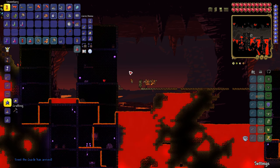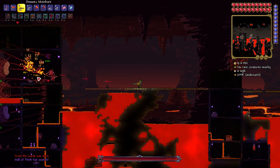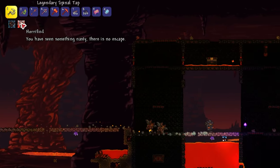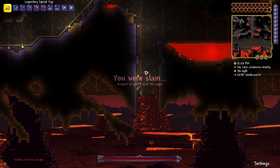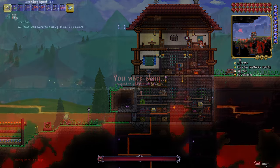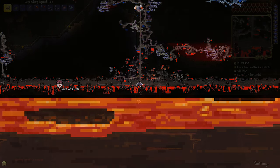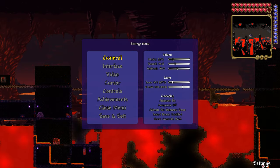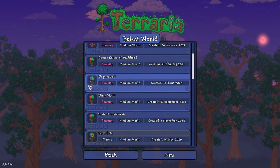Once summoned, the Wall of Flesh will spawn about 75 tiles off to the side towards whichever end of the world you are closest to, and will then proceed to move towards the other end. Being anywhere near the boss will give you the Horrified debuff, which will cause you to instantly die if you leave the underworld, so don't use your magic mirror to try to escape. Unlike many bosses, the Wall of Flesh will not despawn if you get too far away from it, but it will despawn if there are no players alive in the underworld. This includes logging out while the boss is active, which is the only way to safely escape from the fight.